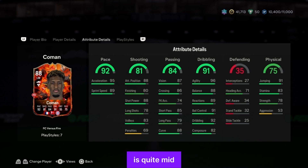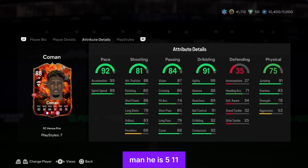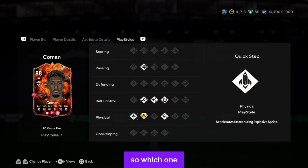Shooting is awful, passing is quite mid — short pass of 85 so he can pass, crossing is 86 so he can cross but not perfectly. Jumping is 91 — another guy that knows how to jump, and he's 5'11". That is insane. Playstyles: pink pass, rapid, flair, first touch, acrobatic, relentless, and quick step. Which one do you prefer — fire or ice? Let's go to the Ice.